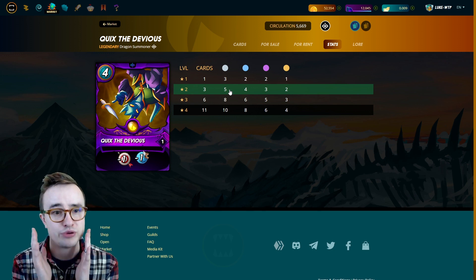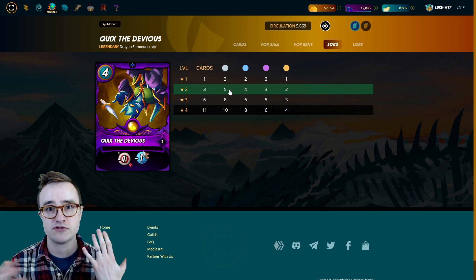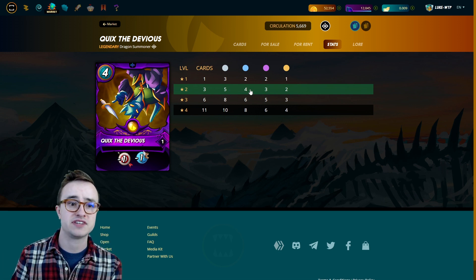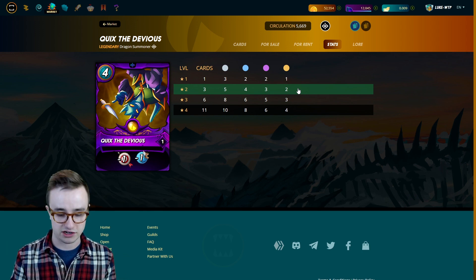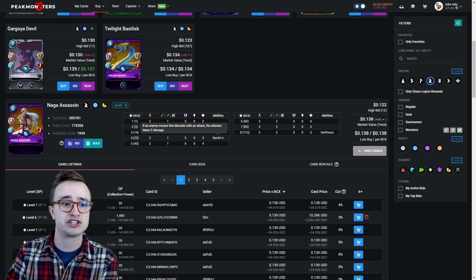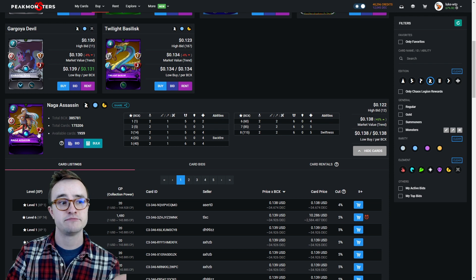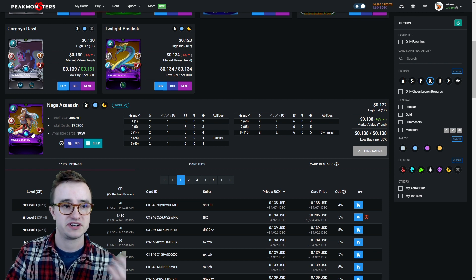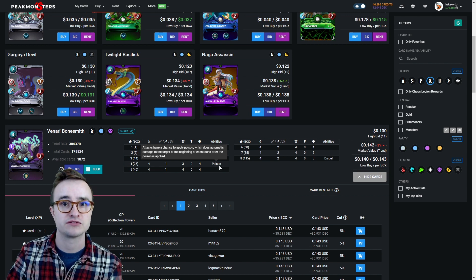Why it matters: even at a silver-level deck or low gold three, level five commons hit a lot of break points — sometimes new abilities, sometimes important stat thresholds. Level four rares also get important stats. Level two legendaries often gain an extra ability. For instance, Naga Assassin at level four gets Backfire, which returns damage to attackers that miss. With five speed plus Quix's minus one speed debuff, you'll often have a 30 to 40 percent chance to make them miss the Naga Assassin on sneak or snipe attacks.